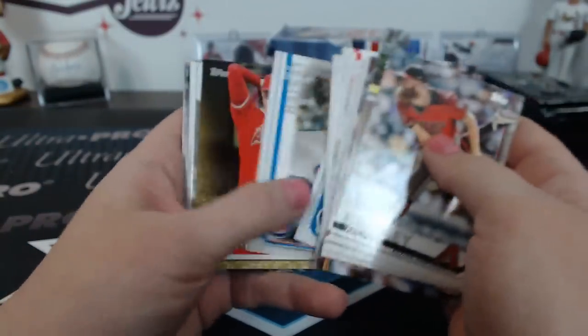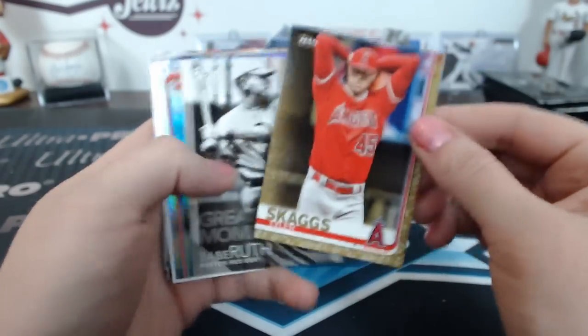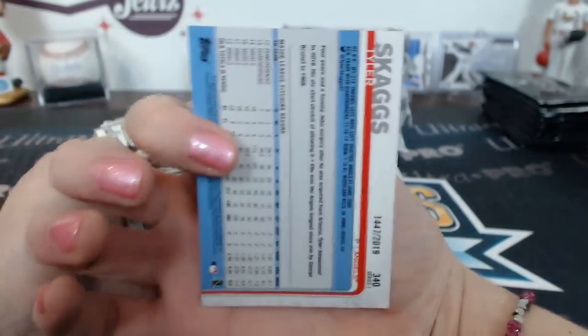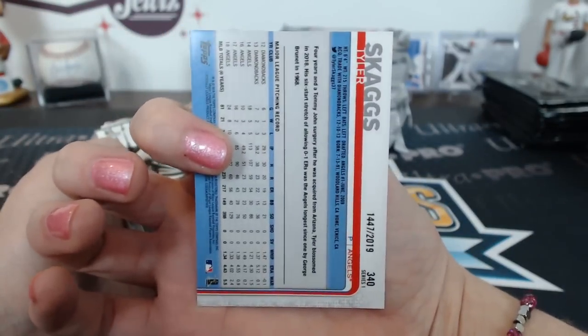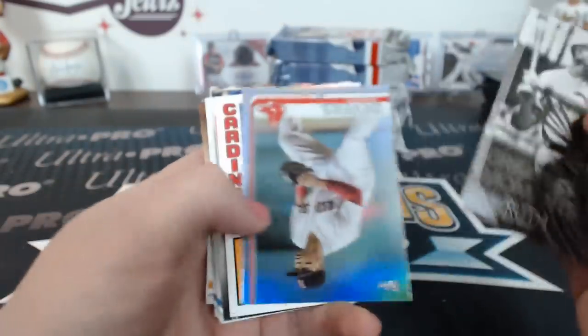Did you see the thing I retweeted from Pretzel Boys? They made cranberry sauce out of pretzels, and apparently they sold out — they made tons of them for everybody's Super Bowl parties. Skaggs gold! That made me laugh.